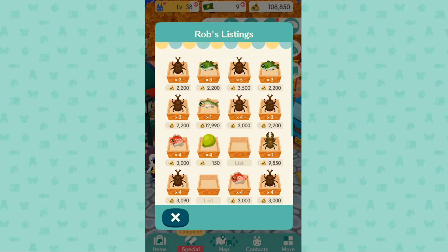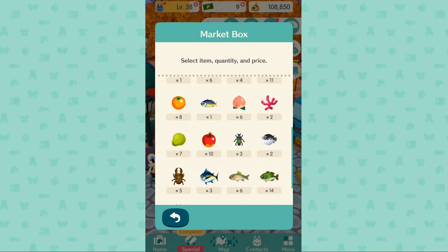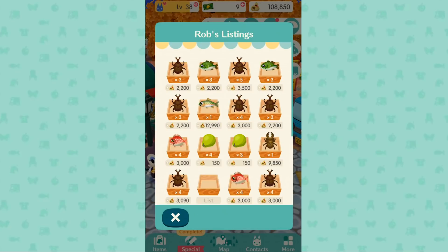Your marketplace is your bell maker — use it wisely. If you're selling things at full price, no one will buy them. If you're selling a coconut for 100 bells, that's full price and nobody's buying it. You've got to sell things below market price. For example, coconuts are worth 300 but sell three for 150 — someone will buy that because it's a deal, and these things are free so you're still earning bells.